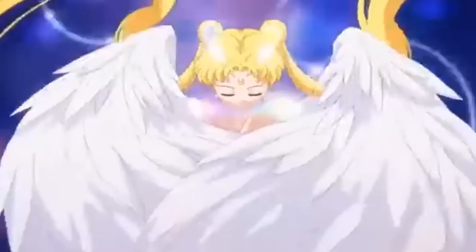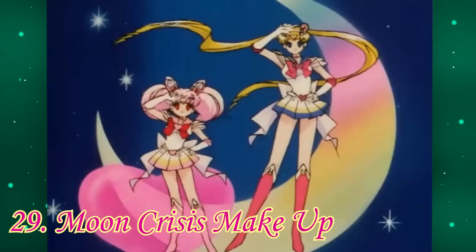Number 30: Eternal Sailor Moon. Sailor Moon gets a lot of angel wing motifs in her transformations, and for this one, even though the wings look very pretty, they tend to just get in the way or distract from her outfit more than anything. But at least this one's short and her final pose is really cute.